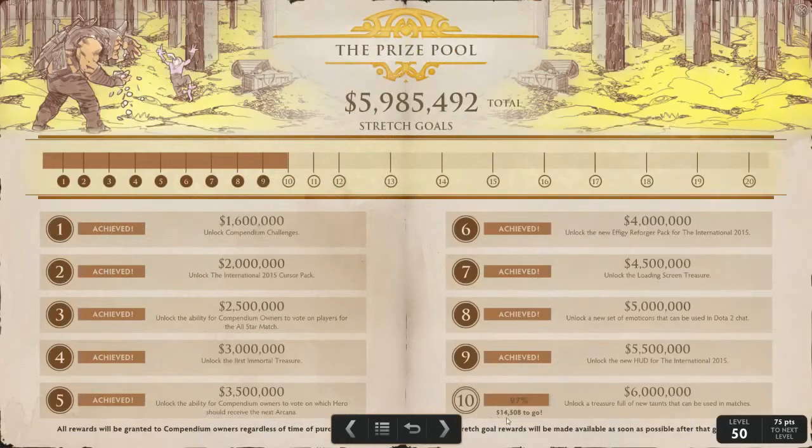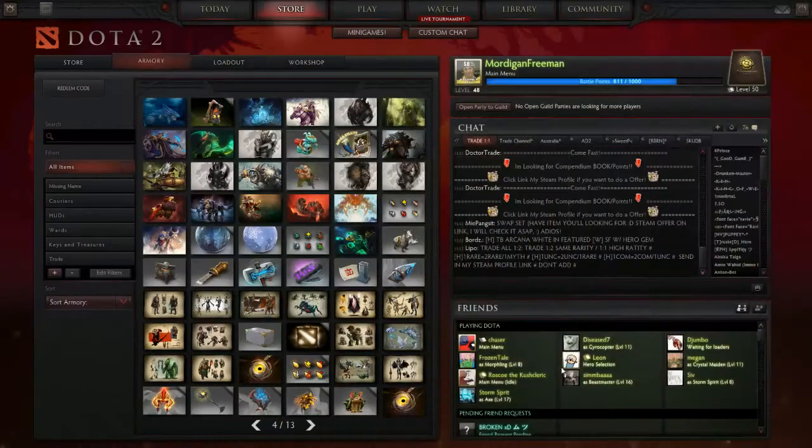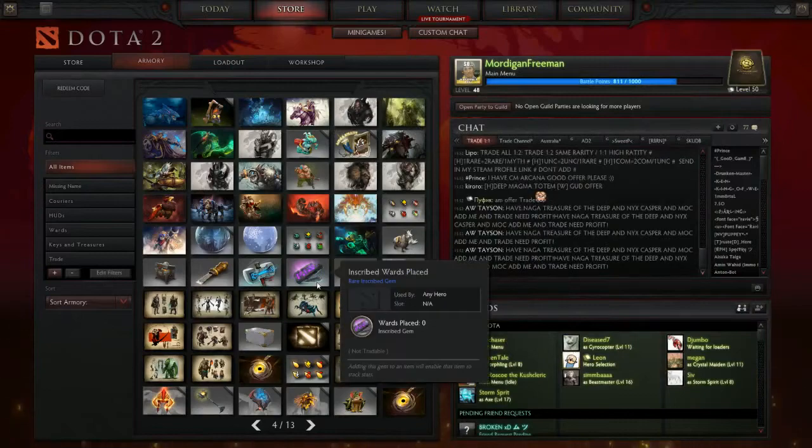We are nearly at the score milestone — only 14,000 off. For the invite predictions, I have done these already. Selections are closed so you won't be able to do the same predictions now. I've got EG, iG, Michi, Alliance, Team Secret, Mineski, HyperGlory, Team Cloud9, Newbee, and DK. I think these guys will do well. That's the compendium updated so far.